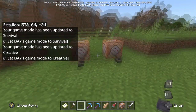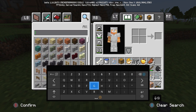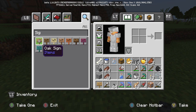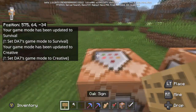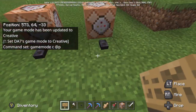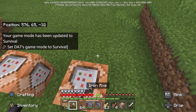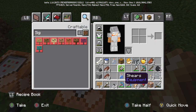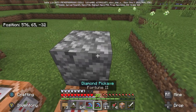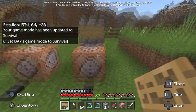So I'm going to cut back into creative quickly. You don't have to do this — you're basically done now. What I'm going to do is grab a couple of signs, go back to survival, and try to place a sign behind it to label which button is which — survival on one side.